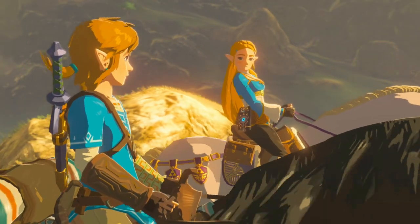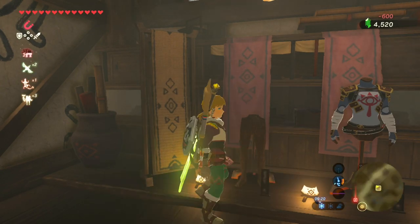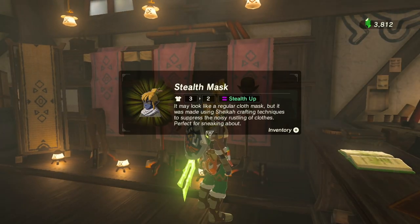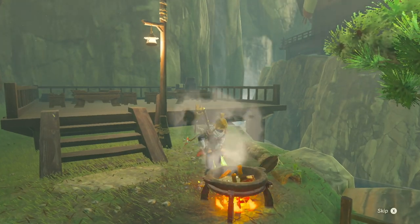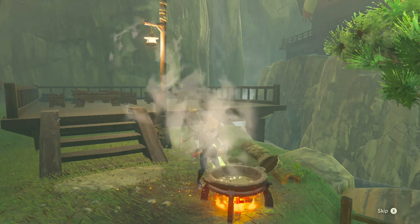You're going to need at least two stamina wheels. To prepare, we're going to need a stealth set of clothing or a stealth recipe. We'll also need some endurance — a good endurance recipe would be three Enduro Carrots and raw meat, which will give us an extra stamina wheel and a little bit extra.